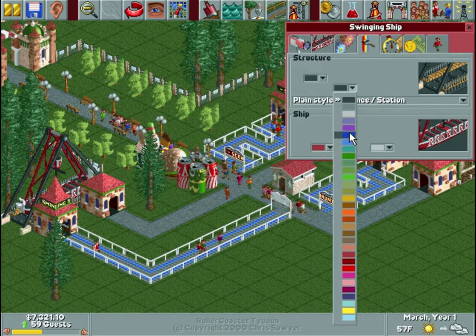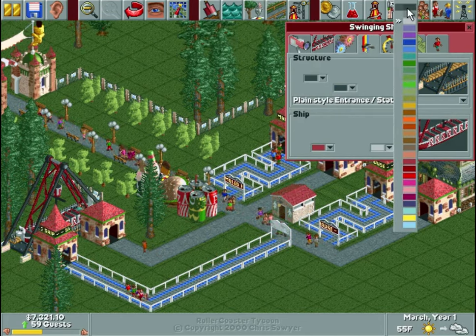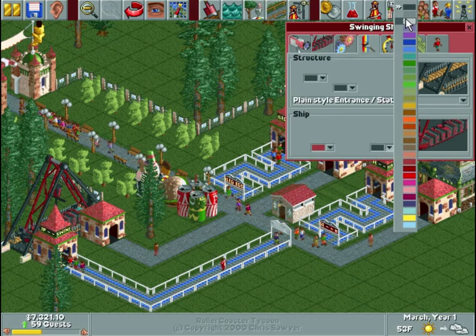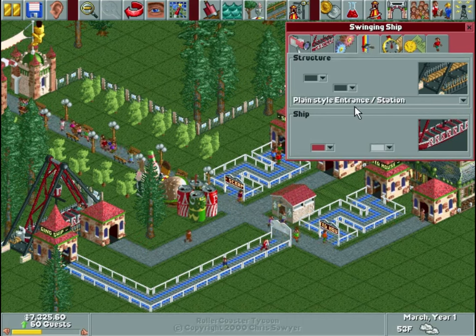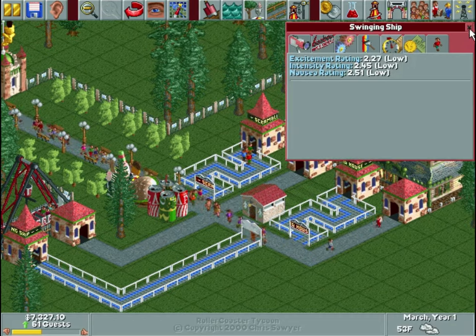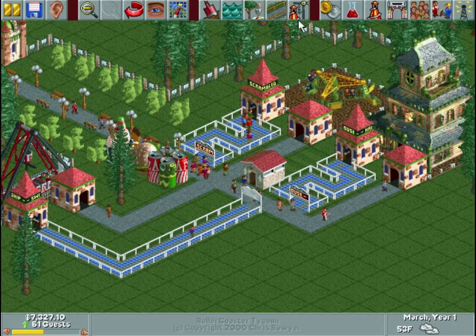If you're trying to theme an area — which I definitely do — the paint tab can be a lot of fun. So we'll do black and red, then red and white. That looks good — not much different than the original, but that's okay. Everything right now is very low excitement, so we need to build something a little bit more thrilling.